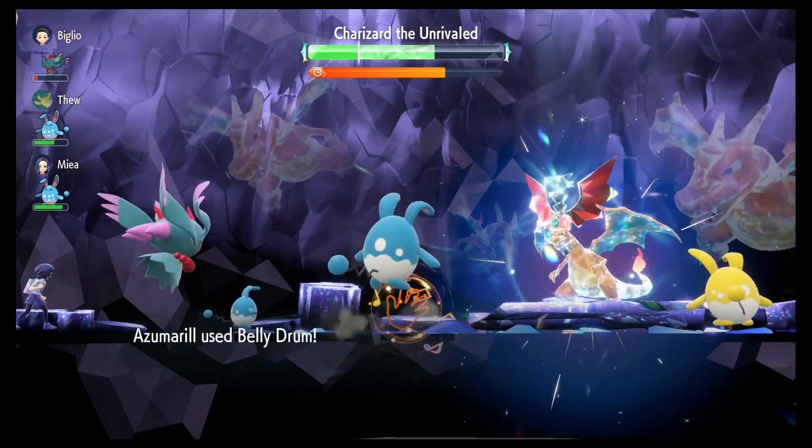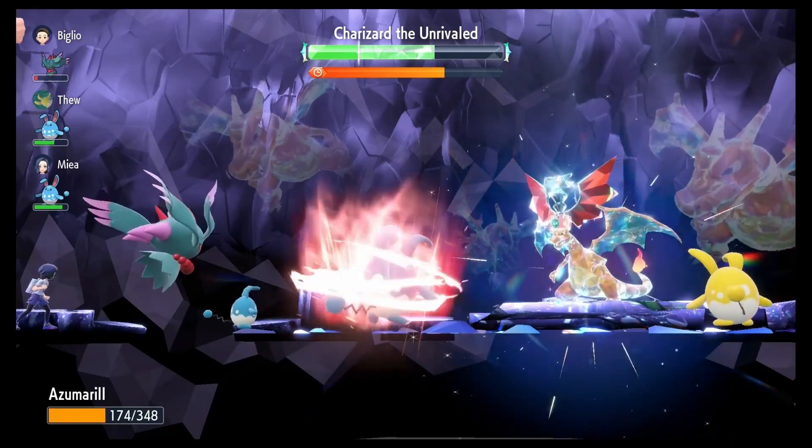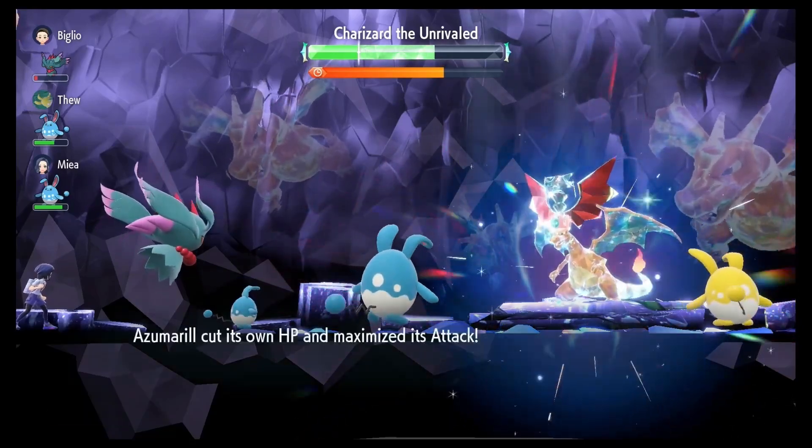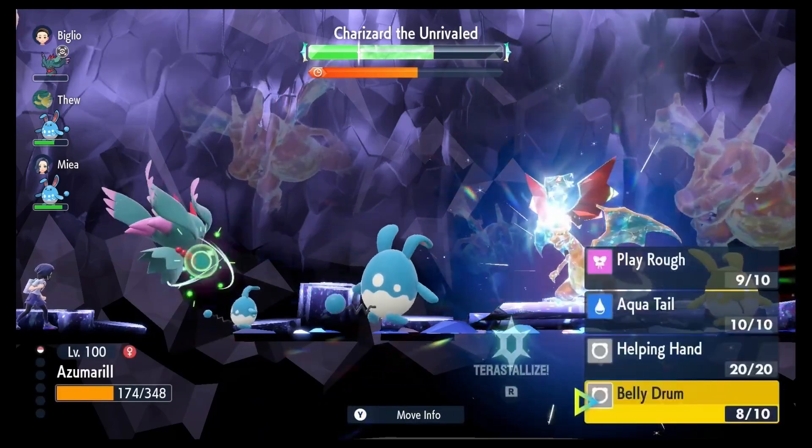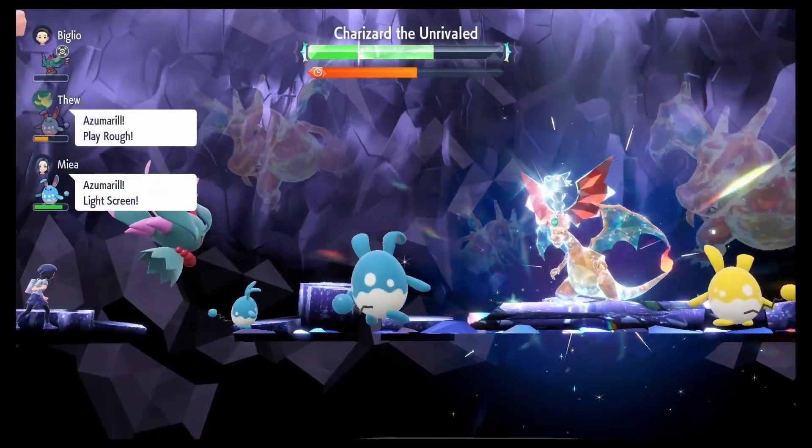Go ahead and EV train — put 252 points into your HP and your Attack. That's going to give you the most damage and the most survivability.